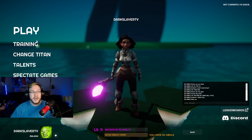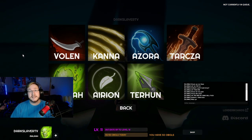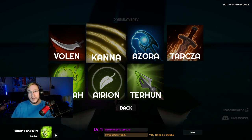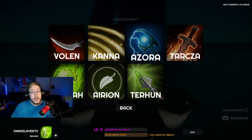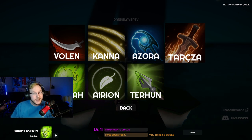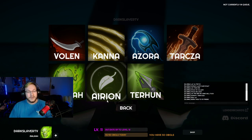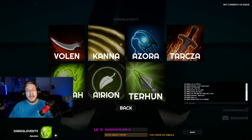So the first thing you'll want to know is there are Titans — these are the game's classes. Volan is a rogue. We have Kana who is priest. We have Azora who is a mage. We have Tarxa which is a warrior. We have Maura, my fave, which is the warlock. And then we have Arion the druid, and Terhun which is the hunter.